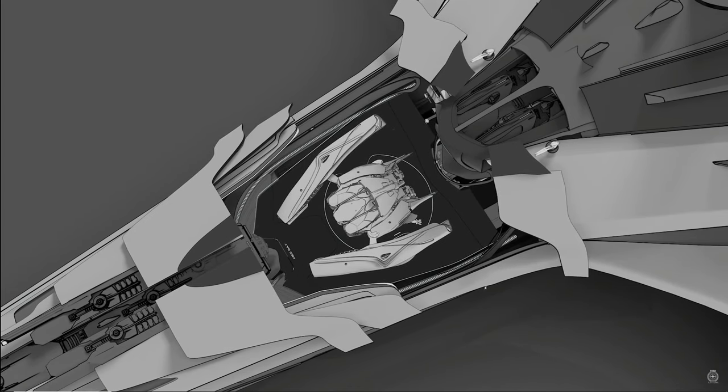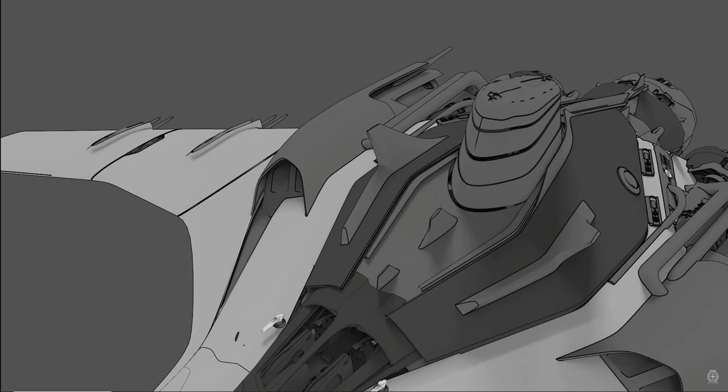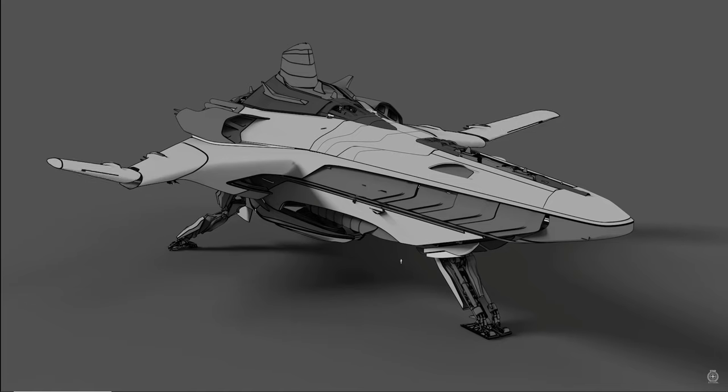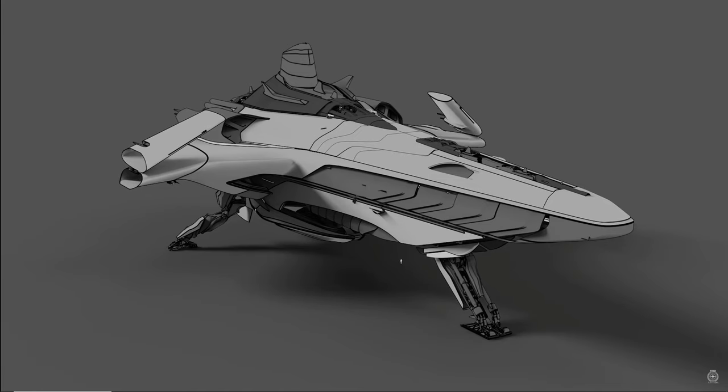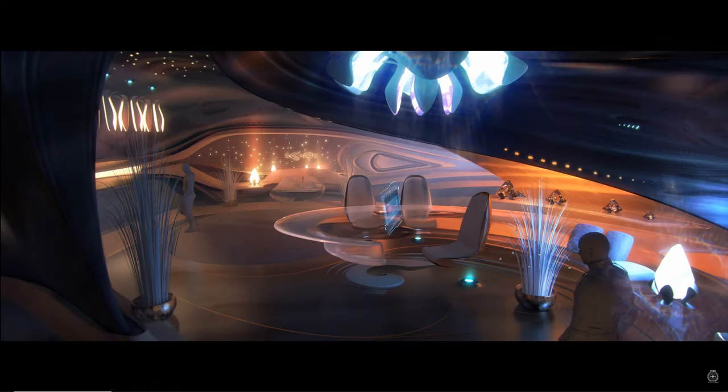It features a medbay, a hangar, an 8-shop traveling bazaar, two size 8 pilot-controlled guns, point defense systems for anti-missile, anti-torps, and so much more. With this many features, the owner of a Banu Merchantman can take this ship in a number of different directions. I'm going to cover my top 5 best uses for this ship.